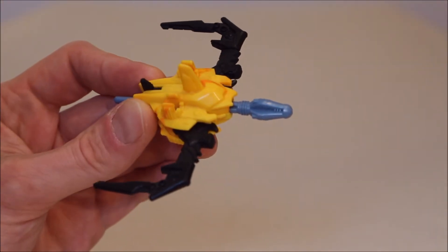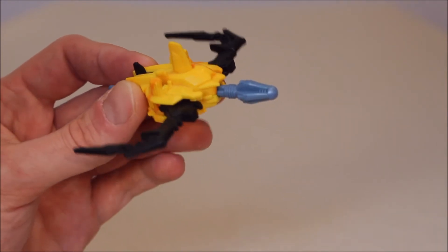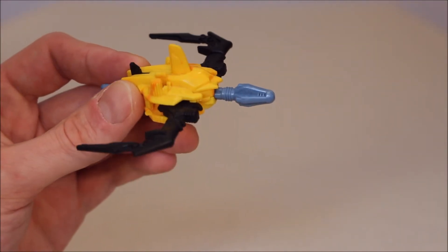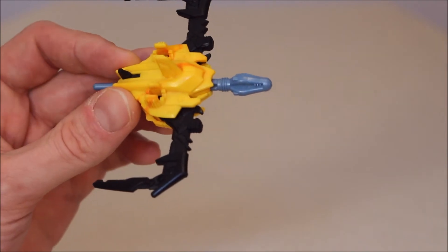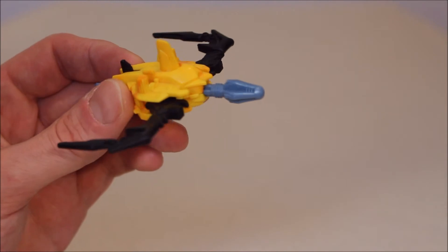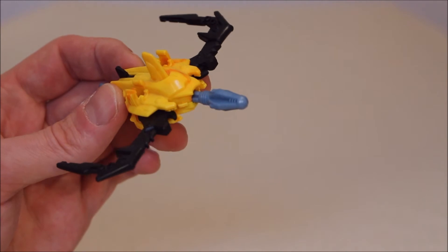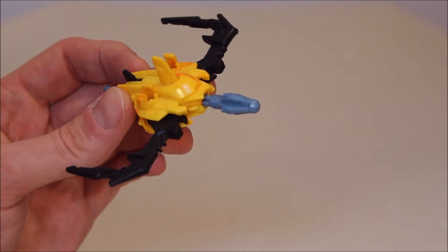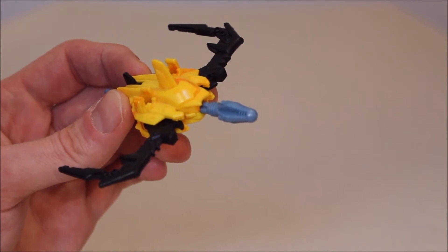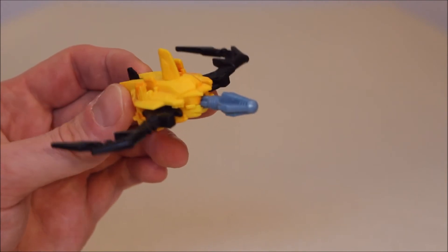He comes with this projectile launcher — I guess it's supposed to be like a crossbow type of deal. There are two spots up here where you can store black missiles, and that's what he's supposed to come with. Those are missing; these are bluish ones that come with another version, which we'll look at another time. You put it in there and there's a black button back here that fires it, and it is rather strong. I'm going to take all of these accessories — because there are many of them — and put them on B in his robot mode so we can see him all decked out with all of his paraphernalia.